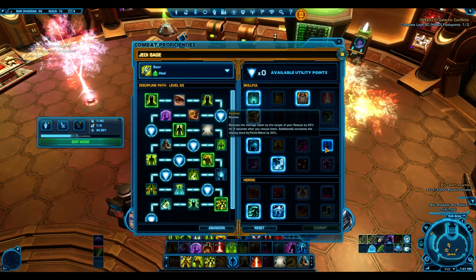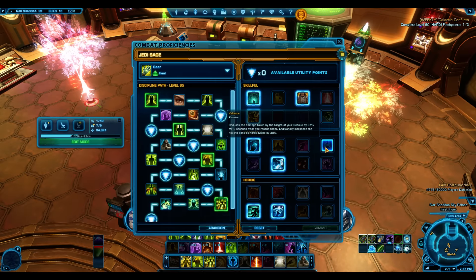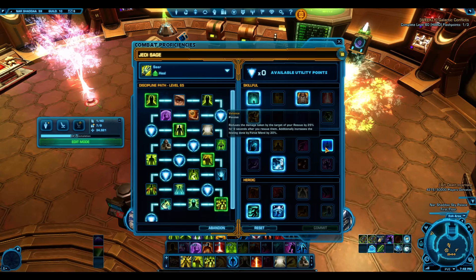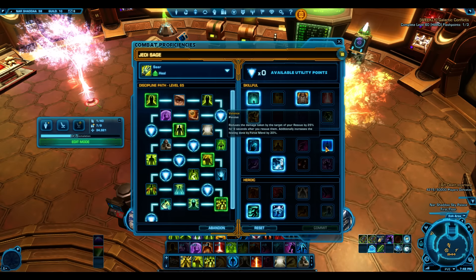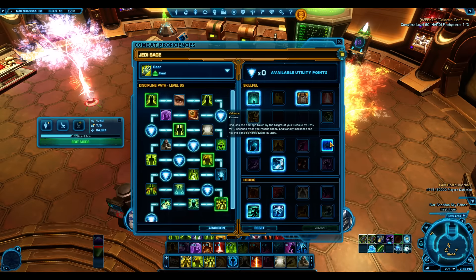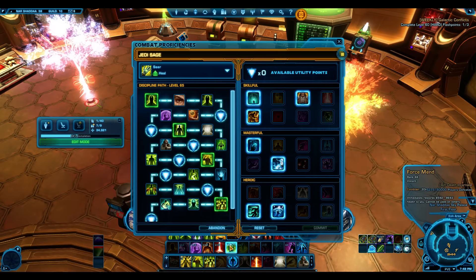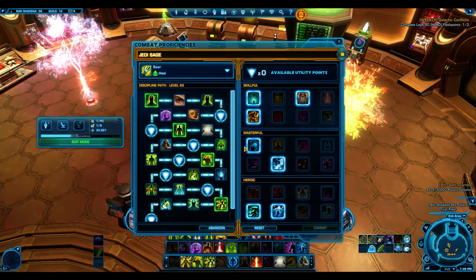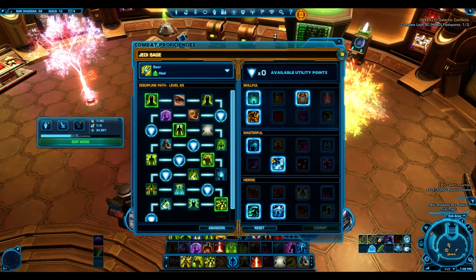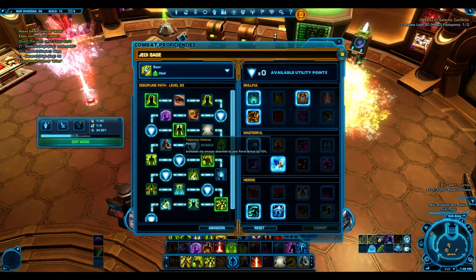Valiance - we don't really use it. It reduces damage taken from Rescue by 25% and increases Force Mend healing by 30%, but we'd rather take less damage than need Force Mend. We have plenty of AoE heals to keep ourselves up, but in pugs Block Out is generally my preference.